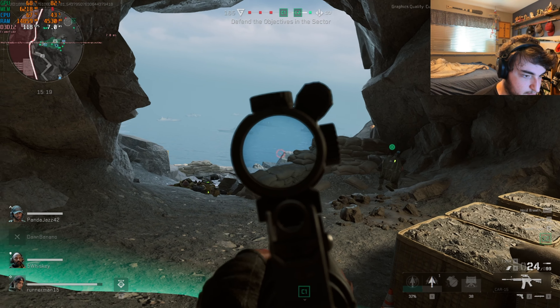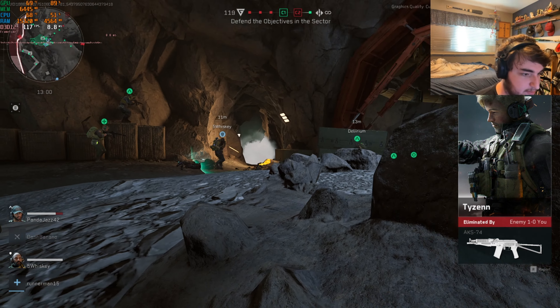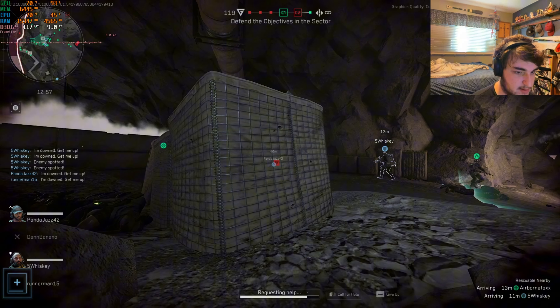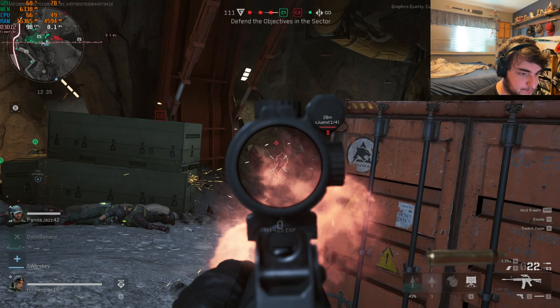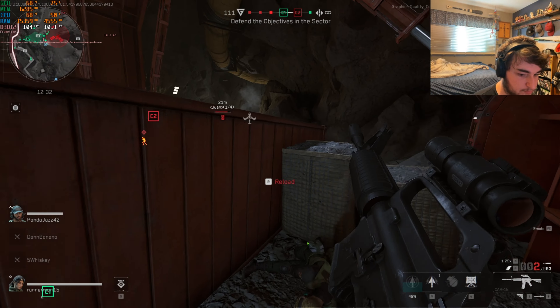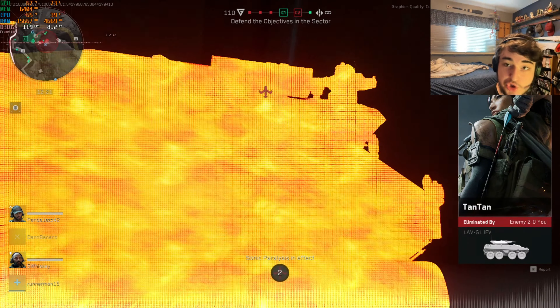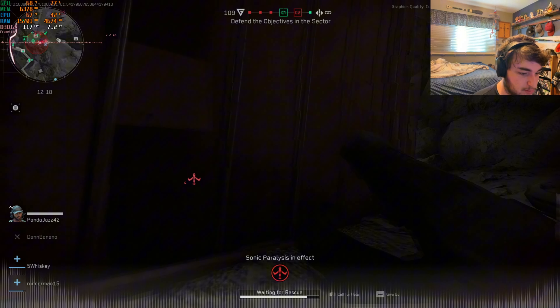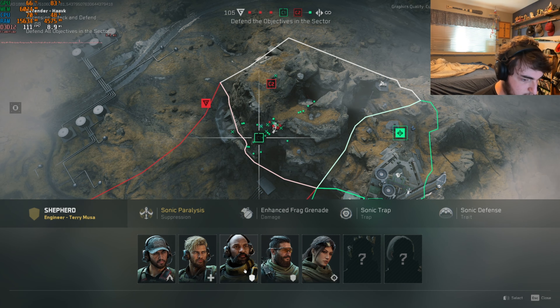I find it kind of unfair for there to be vehicles when we don't have any vehicles. I don't know how fair it is for us — I'll just be chilling and then there's an indestructible vehicle we can't destroy that comes and kills all of us. It looks like we're surrounded by vehicles. How is this fair — there are two vehicles in here. Do we even have rocket launchers on any of the classes?